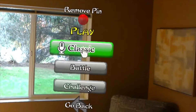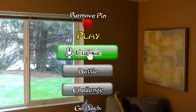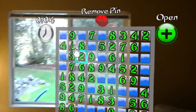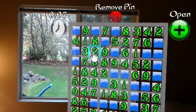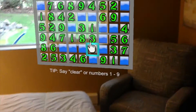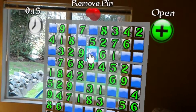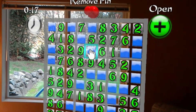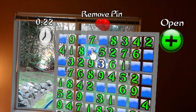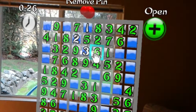So when you go to play, you have three options: classic, battle, and challenge. Let's do the first one — this is just basic classic Sudoku. You get a board, you can go through, and you have a timer that helps keep track of your time when you're playing classic mode. To interact with the board, it gives you a tip at the bottom — you can either say clear or any number that you want. So you can just gaze at what you want and say three, two, one.